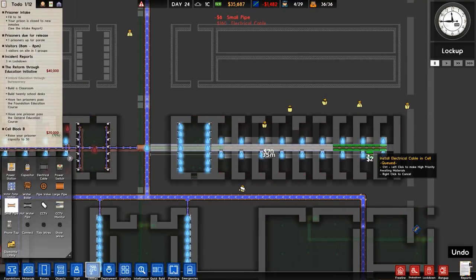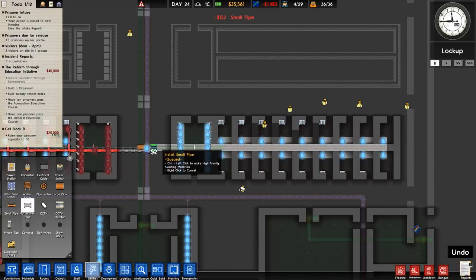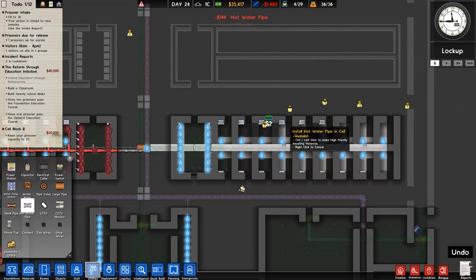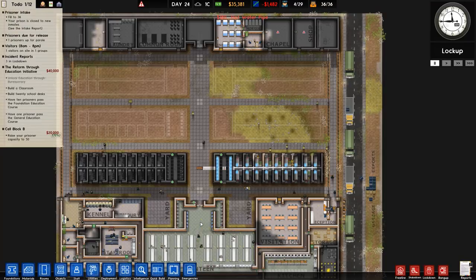Now we need to put in electrical cables and water pipes - very similar to the other side, in fact identical. Then finally the hot water pipes, which we know from having done the other side already, and some of it is already built.